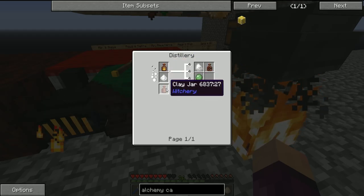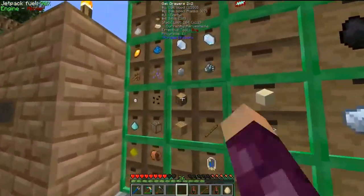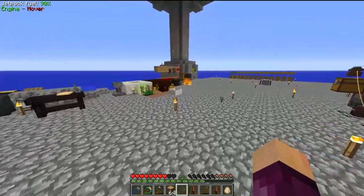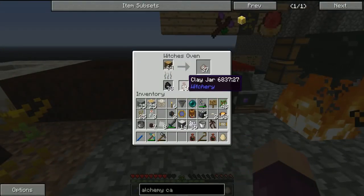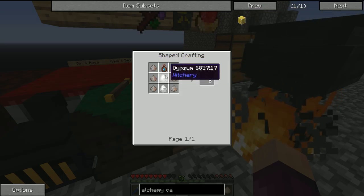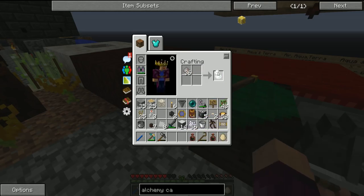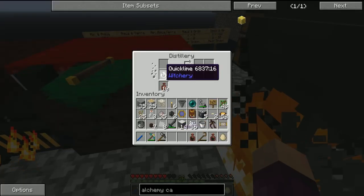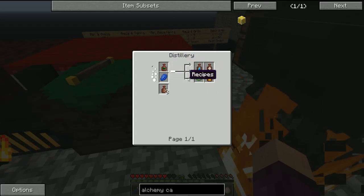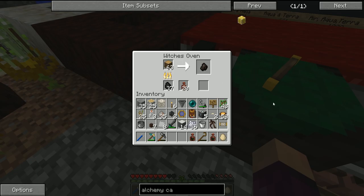To make gypsum we need a foul fume, quicklime, and a clay jar. Foul fume is made by putting oak wood into a witch's oven. Quicklime is made by crafting wood ash into quicklime — that's all it is. We need two gypsum total, so we'll run this recipe twice. I'm also crafting up the quicklime — grab the two jars, stick those into the distillery, and also put the foul fume and quicklime in.